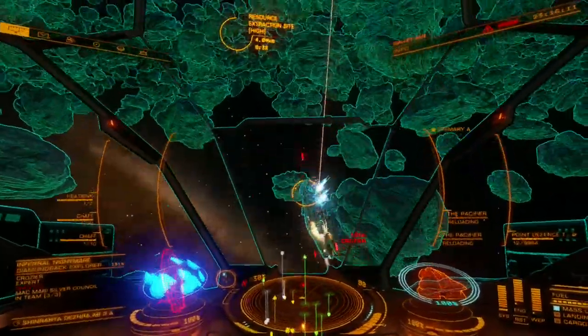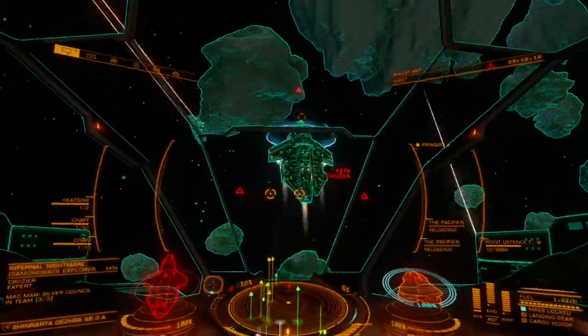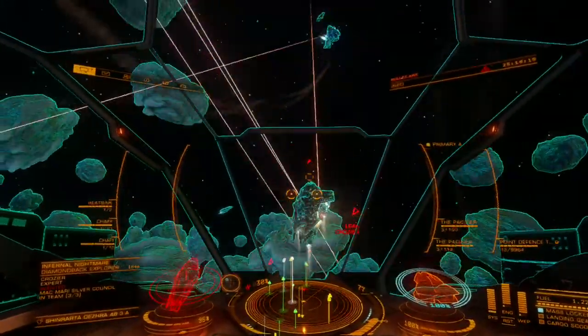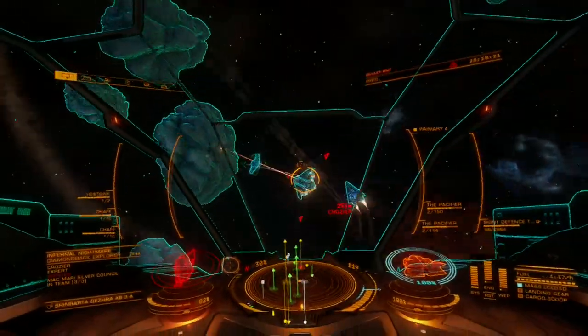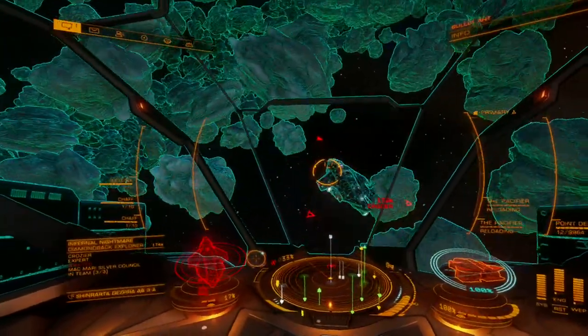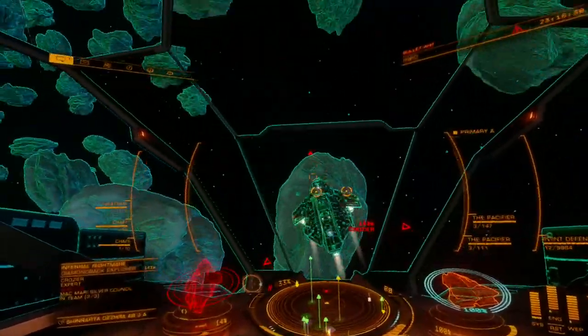The most popular engineering blueprints for this variant are overcharged and double shot. These two blueprints work to increase burst DPS capability, with overcharged being slightly better for PvP, especially in sweaty high skill applications. For PvE situations, double shot and high capacity are also good choices.